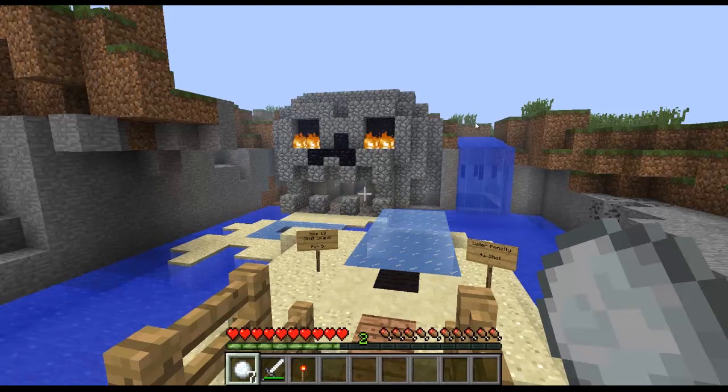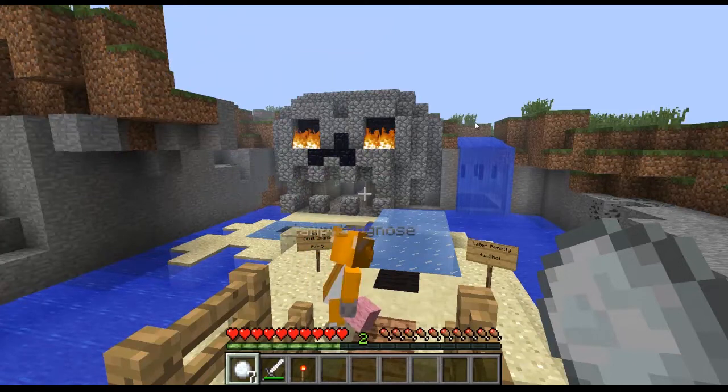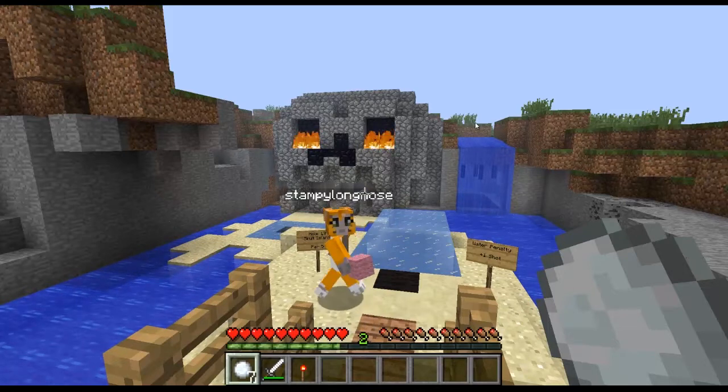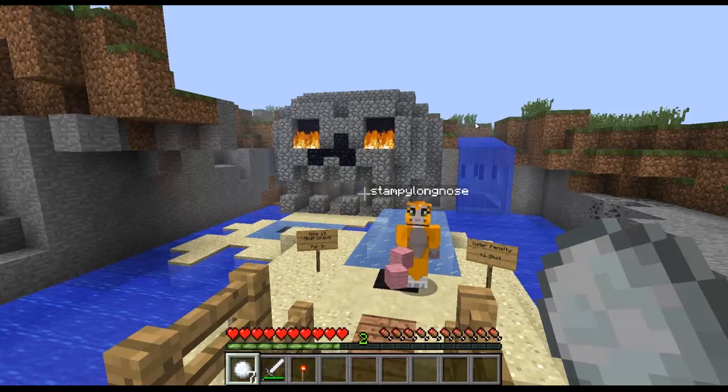Today I'm joined by a very special guest - he's from a different dimension, from another world. Yes, that's right, I am joined by Stampy Longnose. And there he is. Hello Stampy. Now Stampy, he can't actually hear me and I can't hear him, so it's going to be a little bit interesting communicating. But I can't seem to move. And oh, he seems to be making - well, writing a sign.